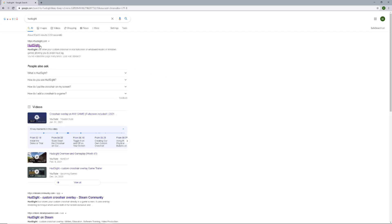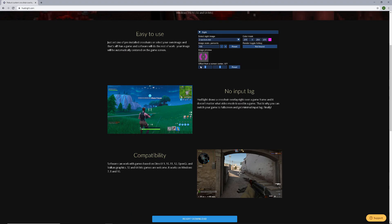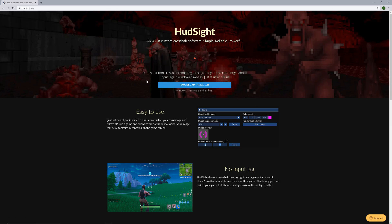Click on the first result. From there you guys are going to see a free version you could just install. If you guys install this and don't enter a code or anything, you're going to get the watermark version — it's not a big problem, it's just a small watermark. From there you guys will either pay six or seven dollars depending on where you're living. You can enter your email, buy a license, and you're going to get a code. From there you guys can download it and enter the code.